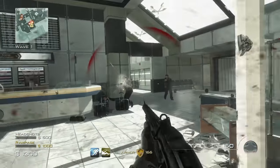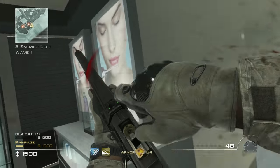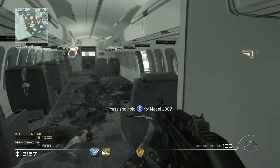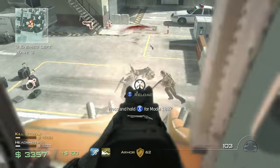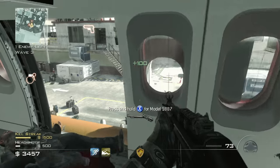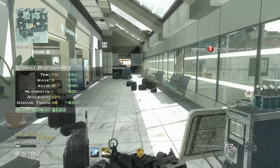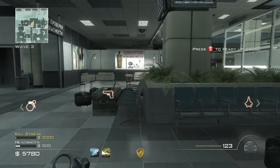Terminal didn't favor one style of play. You could snipe, run around with a riot shield, use a shotgun — there's close range and long range, a lot of cover. You'd think it's purely an indoor map, and most of the action does happen indoors, but there's also stuff outdoors. Out on the tarmac, under the plane, somebody could be in one corner shooting at you from the opposite corner, trying to engage you down there.